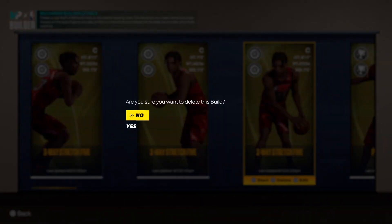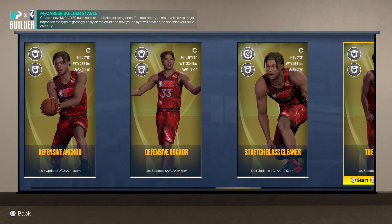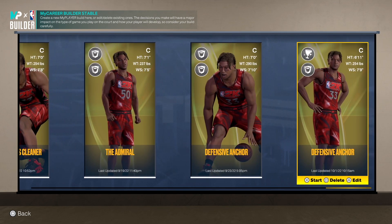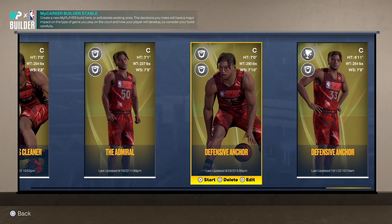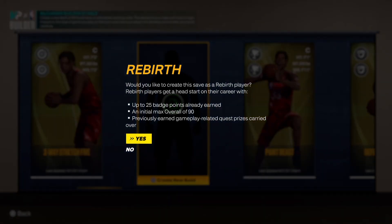You're going to be a 7-footer. Everybody want to be a popper but don't even got no good customs and don't even know how to shoot. But I got you. I'm going to get you this popper build — the best popper build on NBA 2K23 at 7 foot for 5v5.